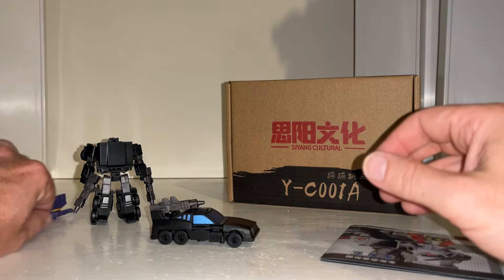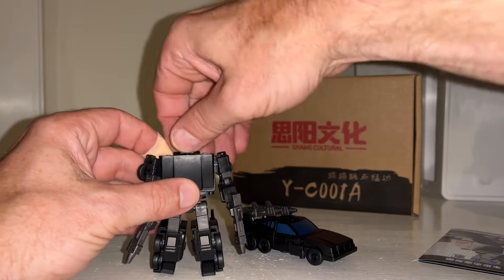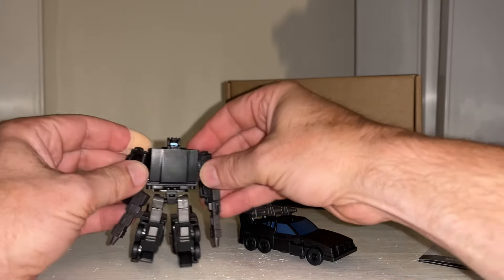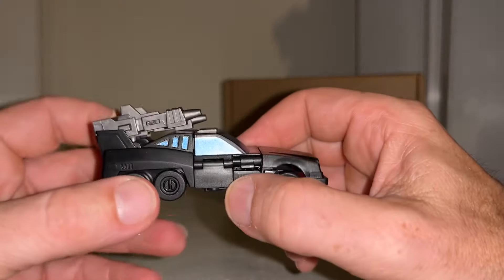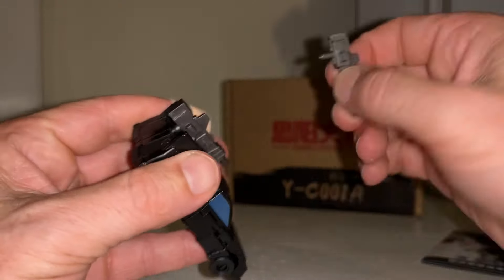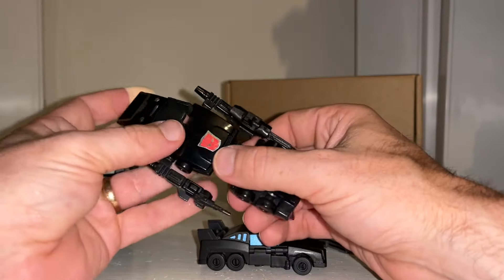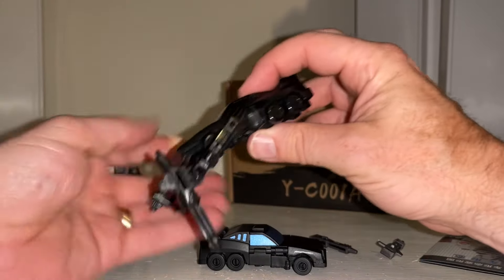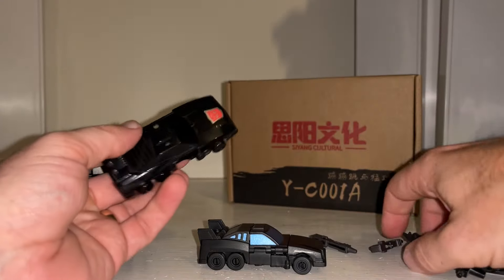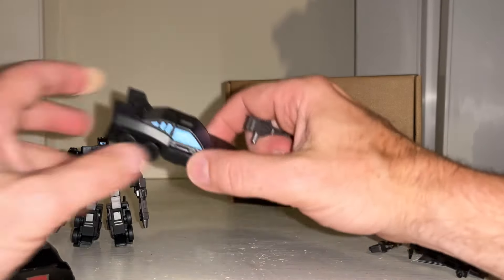This is the alternate mode and this is the robot mode from this very set. We're going to start off with the alternate mode, and that is a brilliant homage to the original Generation One. I love the fact that you can put the two guns on the back as well, very similar to what you could do with the original Generation One, although with the original you would put them on the roof rather than at the back. It's a great homage to that.